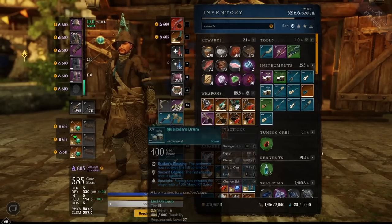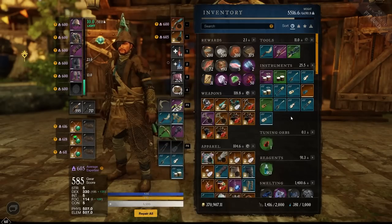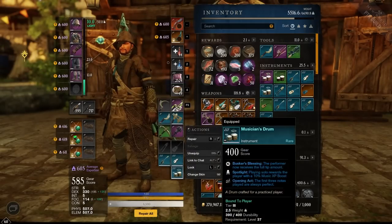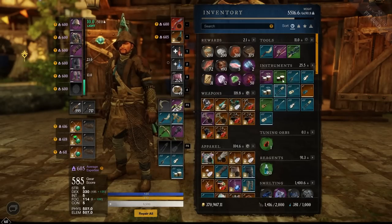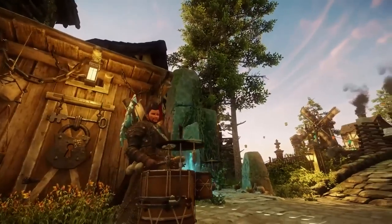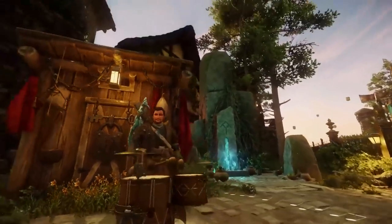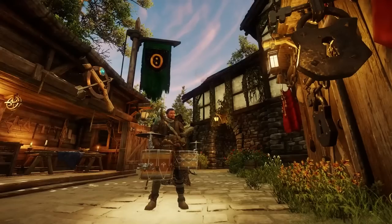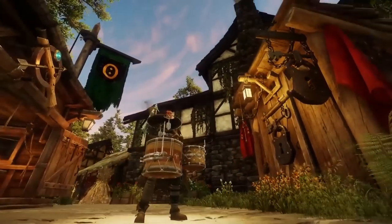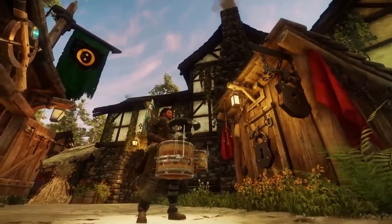We now have Tiers 2, 3, and the Composer's Drum, and we're going to make the legendary one — which will consume this one. Before I do that, let me show you what all these look like. They are bind-on-equip, so who knows how much they'll be worth, but Furnishing is going to make some pretty good money selling legendary instruments — especially if you start stocking up on materials now. This is the basic Tier 2 drum, here's the Tier 3 blue one, and this is the Tier 4 Composer's Drum set we just crafted.